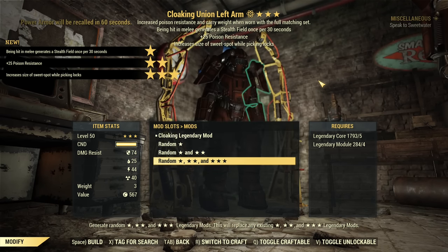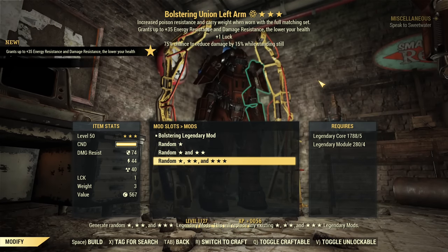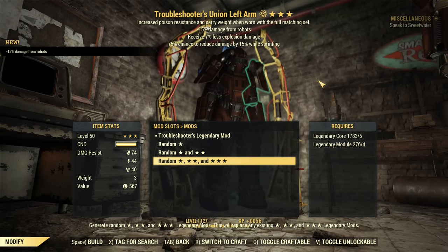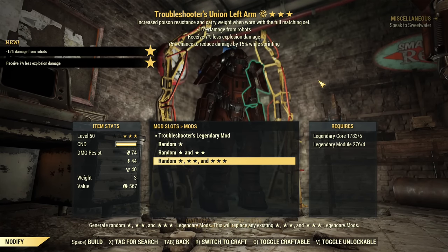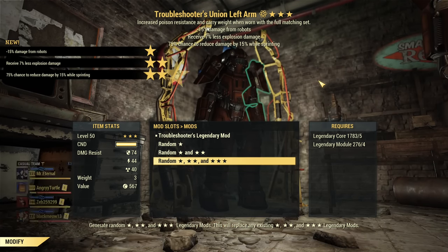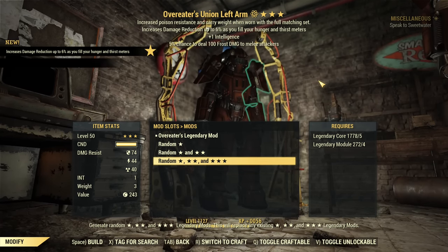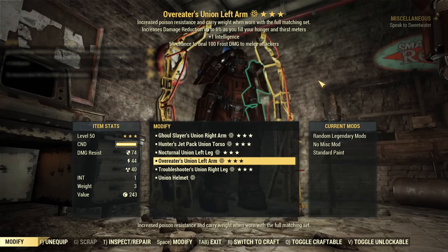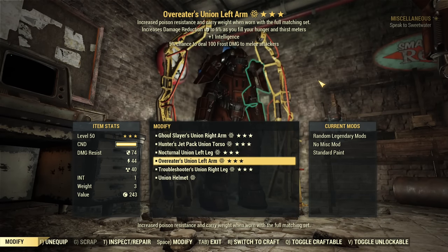I don't need Poison Resistance — this set already has Poison Resistance. Sentinel, which is not bad, but I don't want it. Nothing I want, it's even worse. Come on, please give me... Overeaters! All right, that's not bad. Last one: Intelligence. Okay, second and third star aren't great, but we have one Overeaters that stays for sure.